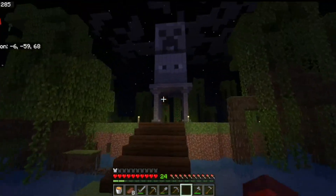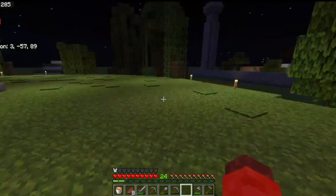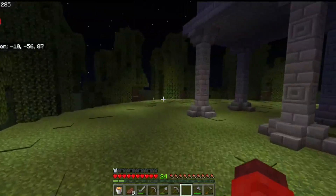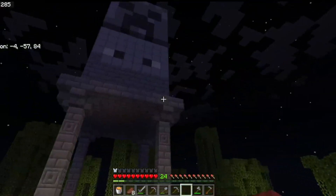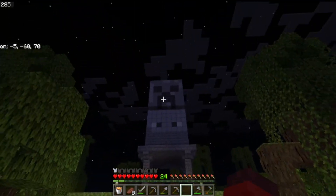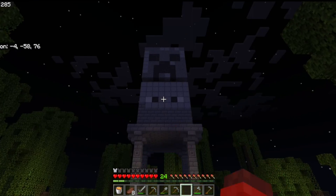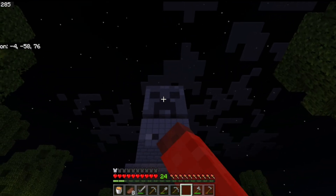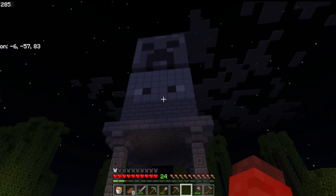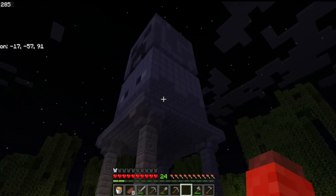Starting off, we have this place. It was originally going to be a village where we'd have our villagers, but we decided to build this instead. We still haven't got my friend's head built, but we have got my head and my brother's head — that's the skin he always uses and the skin I always use in this world. It looks really, really cool and it's definitely my favorite build that we've made.